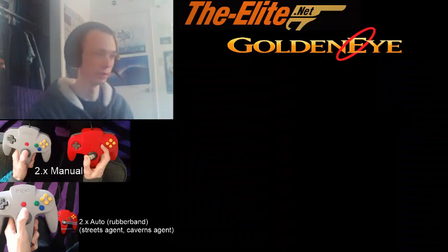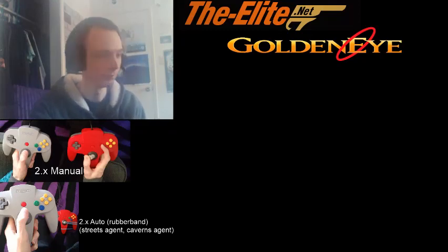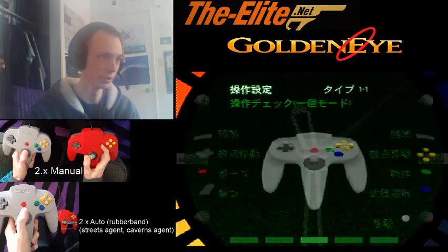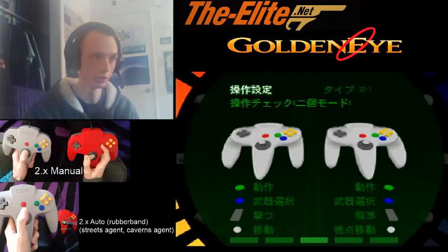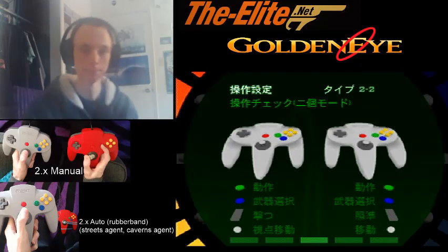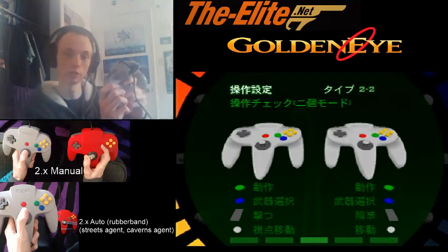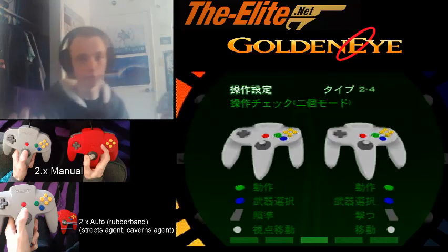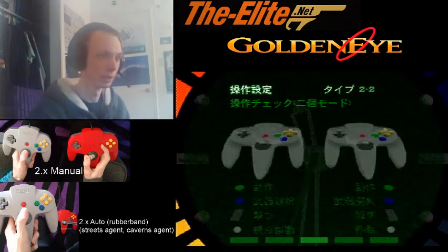We're going to the first level here, DAM. DAM and Runaway are good starter levels for 2.x manual. We're going to pause and we have both controllers set up. I'm going to go to 2.2. 2.2 is predominantly used. The only difference between 2.2 and 2.4 is 2.2 you still get to shoot with the first controller. 2.4 you get to shoot with the second controller, which is annoying, but it's helpful for one specific level — Depot.